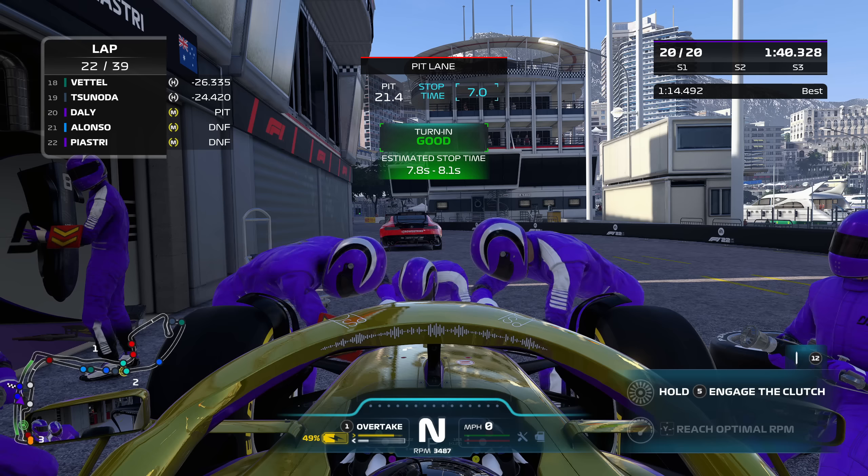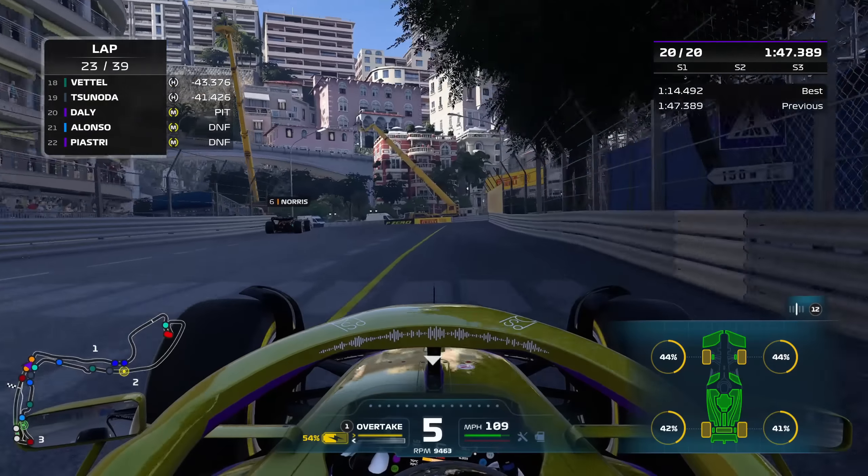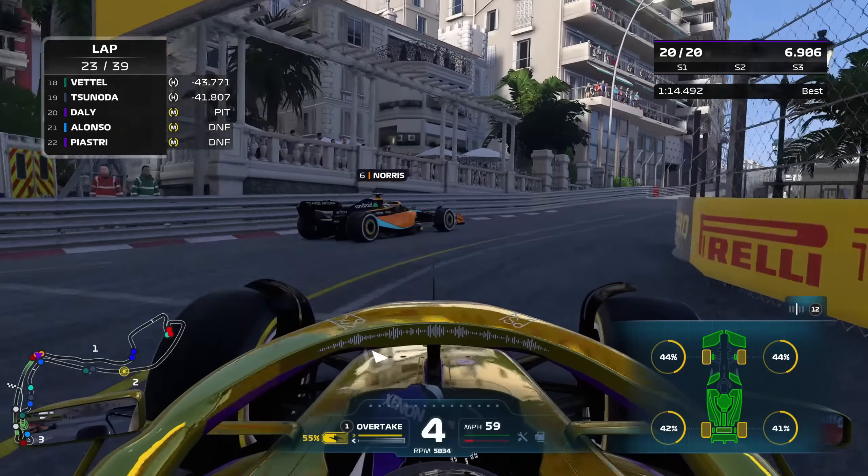Our chances of getting points are slipping by the second - and oh no, what's happened? Here's the replay coming out to the slow right-hander of Portier. We've just dipped a couple of wheels onto the curb ever so slightly - only literally a couple of millimeters - and that's been enough to send us around and into the barrier. We've lost our wing. That pretty much confirms this is going to be a doomed race in Monaco. Back onto another set of medium compound tires, and another front wing change - the boys are getting good at pit stops, courtesy of me.